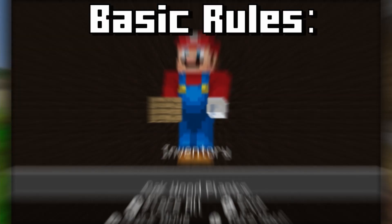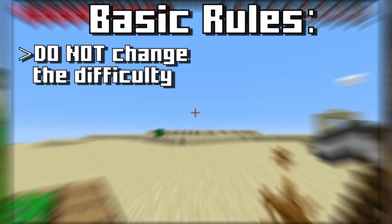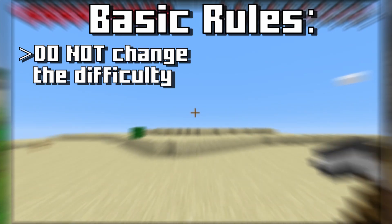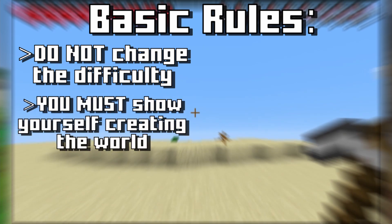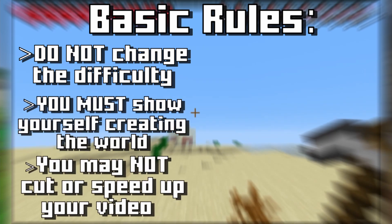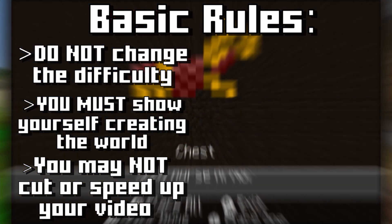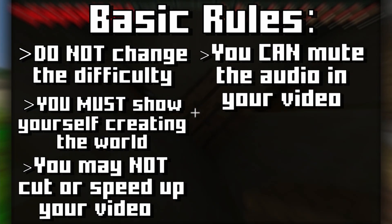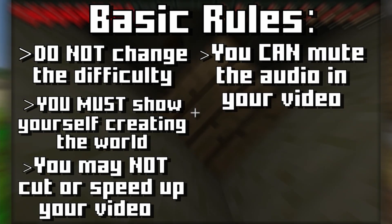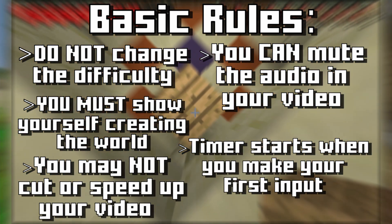Before we get started, it is important to note that changing the difficulty to peaceful at any point during or before the run is not allowed. In addition, you must show yourself creating the world every time you begin a speedrun attempt. You may not cut parts out of your video, speed up any parts, or do anything else to give yourself an unfair advantage. You can, however, mute the audio during your run if you so choose. Finally, when starting your run, the timer starts when you make your first in-game input.